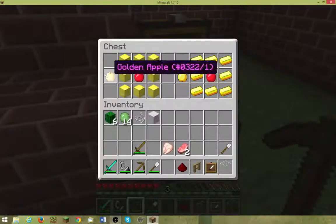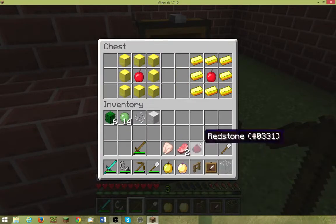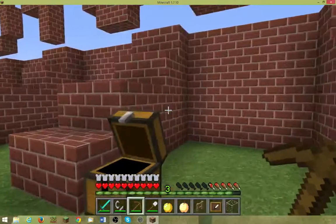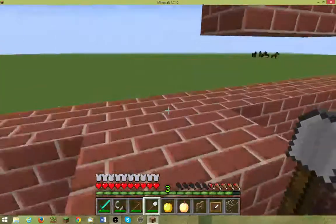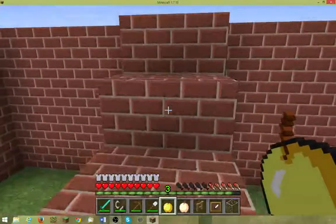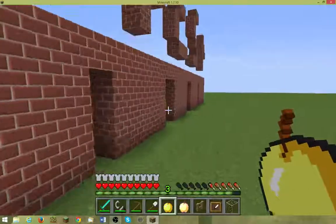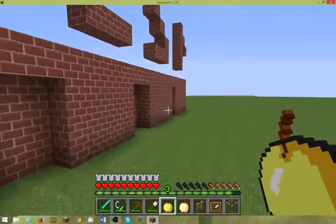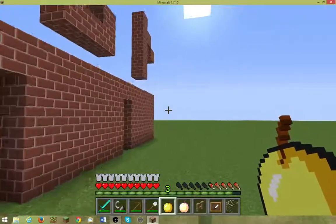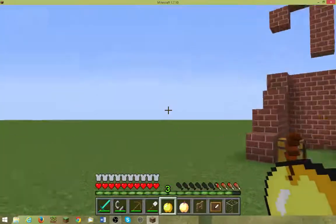On to the next one. This is a golden apple and an enchanted golden apple. As you can see here, the crafting recipes — the enchanted golden apple is much harder to craft and therefore it's much better. I will hurt myself a little bit, and I will get the mobs in so they can hit me a little bit so you can see how many hearts it will restore.